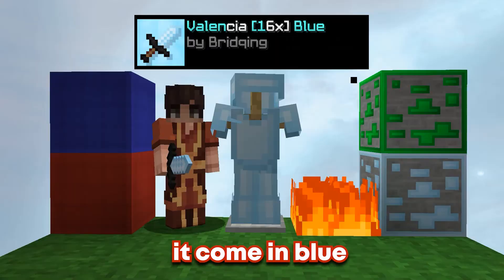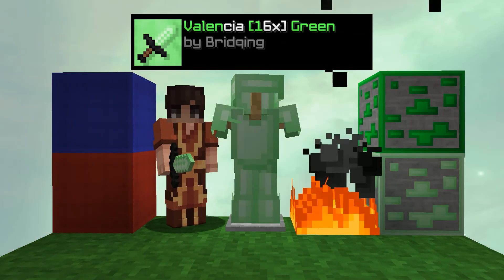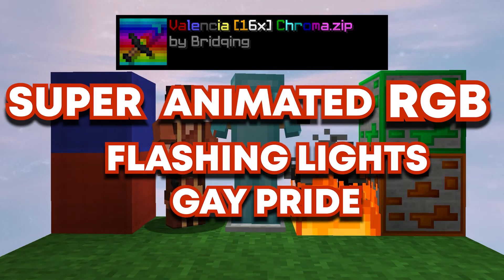But wait, there's more! Not only does it come in blue, but it also comes in nine other colors as well: teal, black plus white, purple, orange, green, red, pink, and yellow. While also including the super animated RGB flashing lights chroma pack.